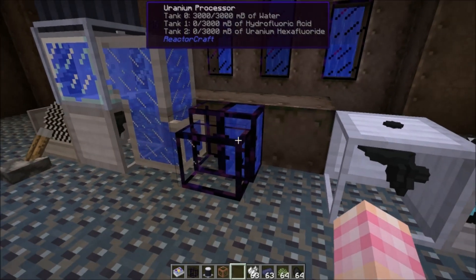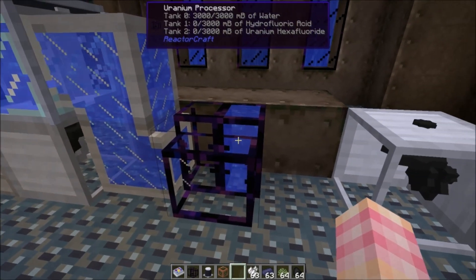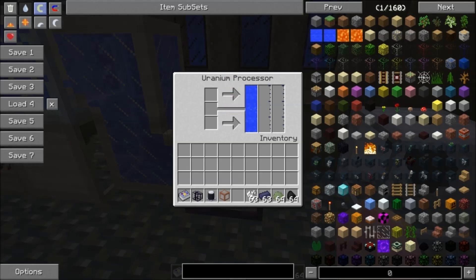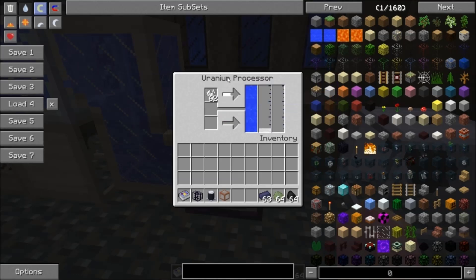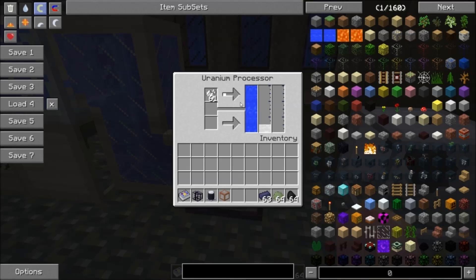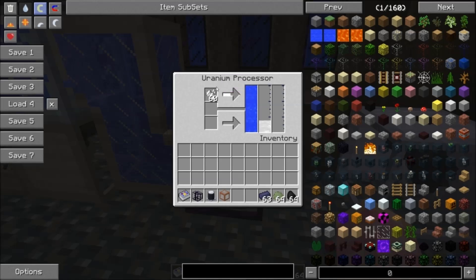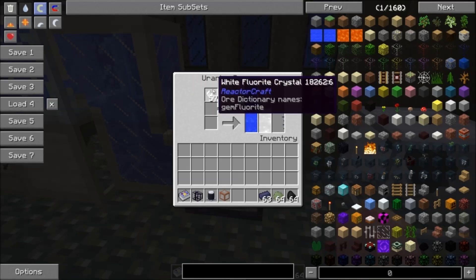The uranium processor does not require any power — that's a good thing. All it requires are the materials it needs: water and fluorite, which can be any color if you're in Monster Mod Pack. If you're not in Monster Mod Pack, apparently you don't have colored fluorite — that was something Rekha had to add at Monster's request. The uranium processor will use the water and the fluorite crystals to produce hydrofluoric acid, dissolving the crystals in water.